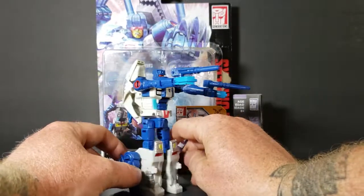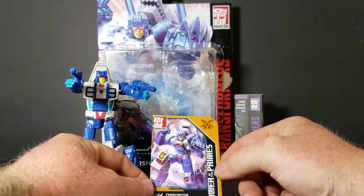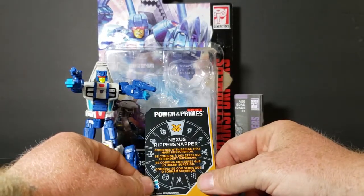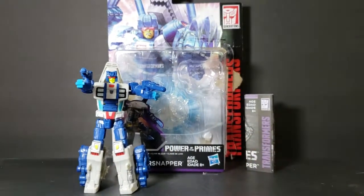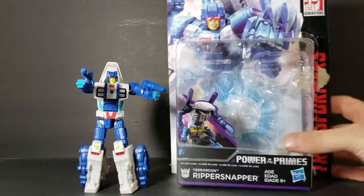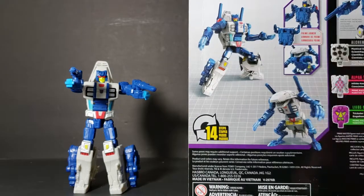Here he is in robot mode. He comes with a card here — Terrorcon Rippersnapper. And we've got instructions here. Here's the box, just a clamshell. You've got the Power of the Primes things molded into the plastic. There he is in robot form, and there he is in beast form.